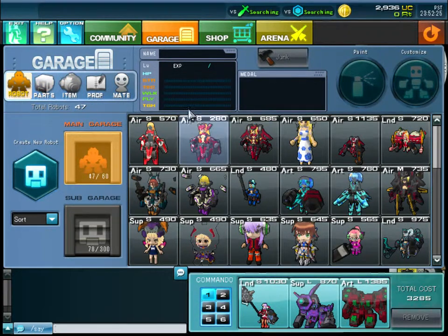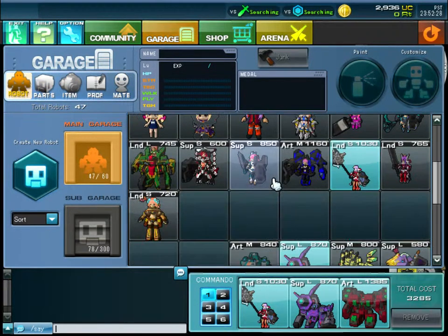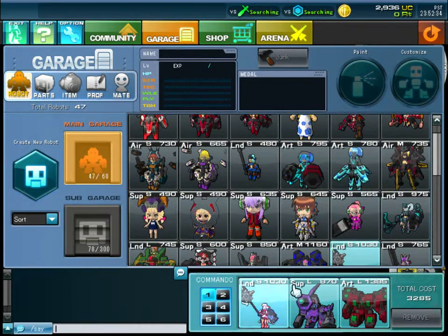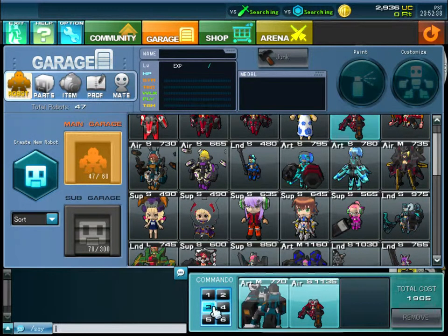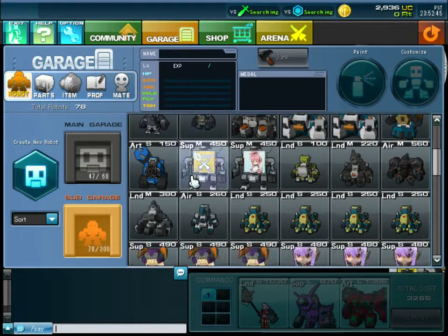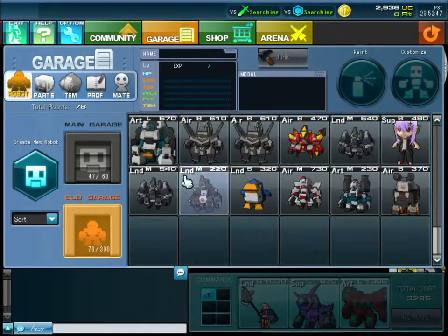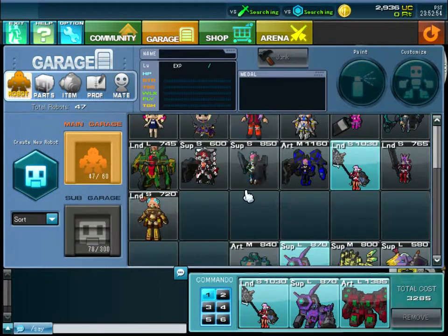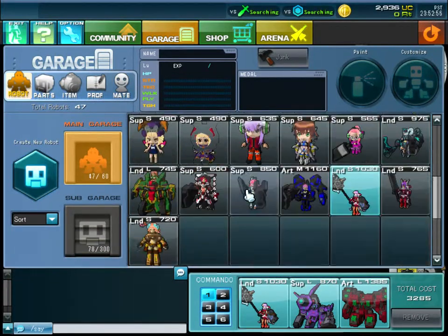I opened this menu by pressing F1. The tabs here include Robots. You have a main garage and a sub garage. Your main garage contains the robots you put in your commando — those are what you take into battle. You can have six commandos, which are just six layouts. Your sub garage holds extra robots you don't really need.